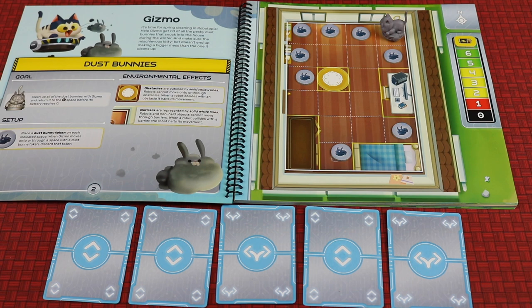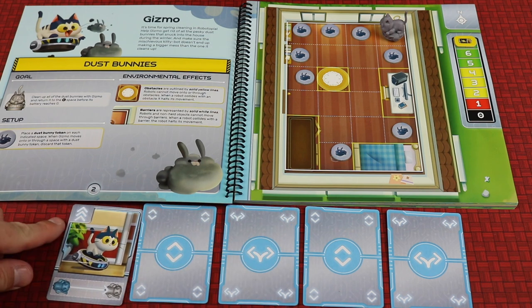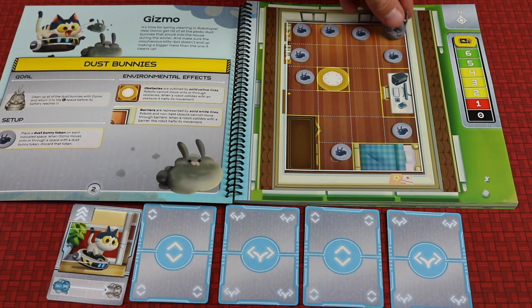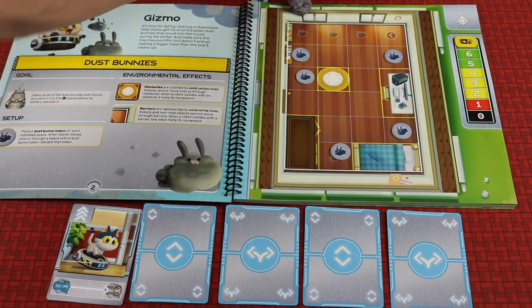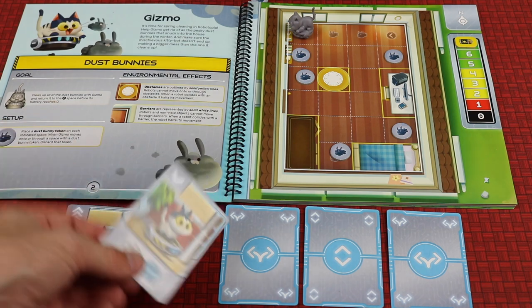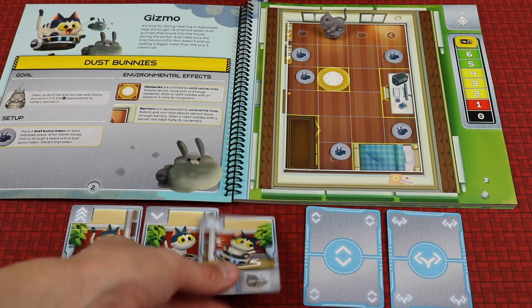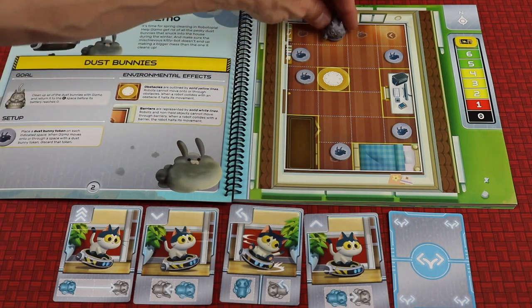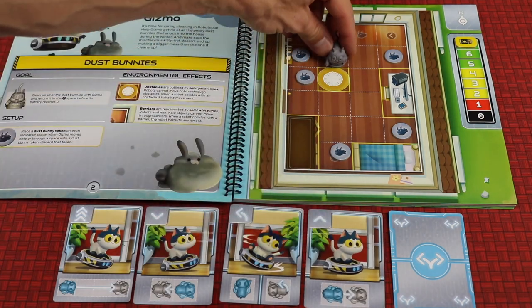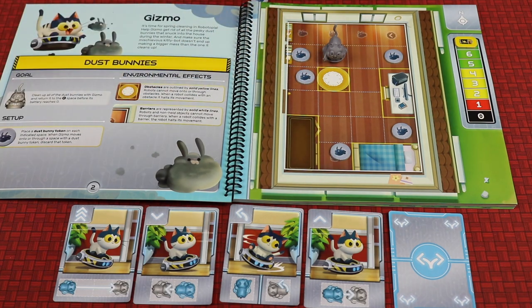You can do more than five, but once everyone's decided to stop, you resolve them. So the first card goes three forward — one, two, three — and all three dust bunnies get collected off the board. The next one goes backwards. This one is a turn, so we turn to the left. This one is a move forward one. If it had been move forward more than one, you would stop, and because Gizmo's ability has it turn left, you can actually use that to help you turn when needed if you have a good idea where Gizmo is.